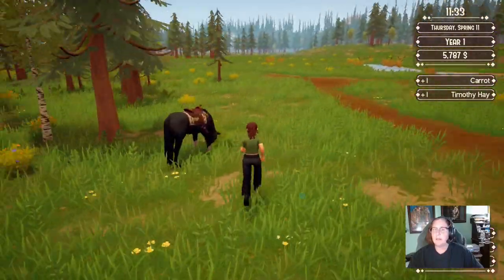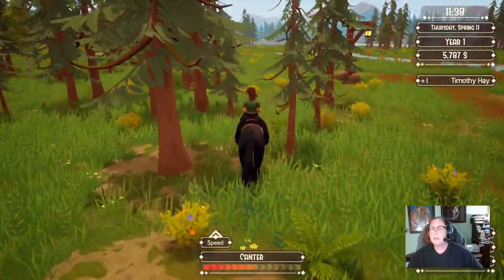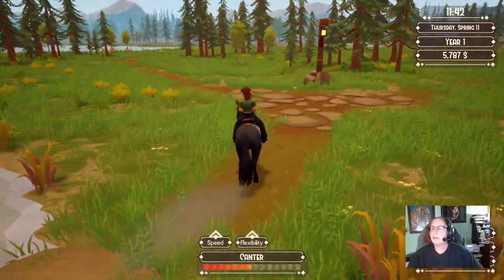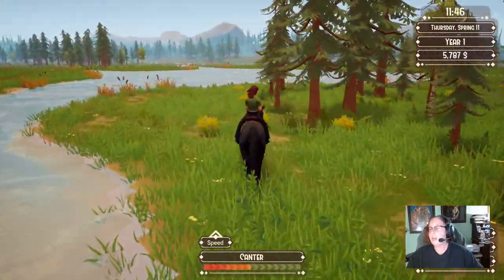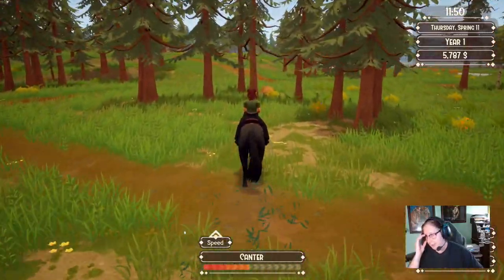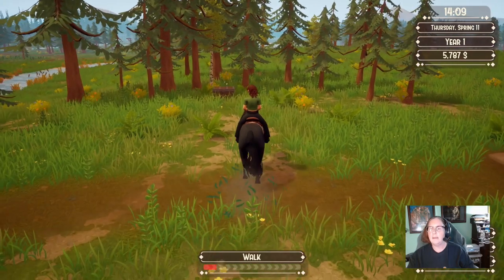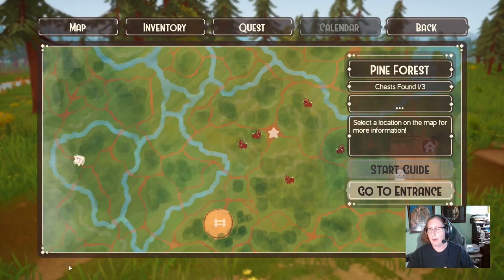Collecting all the forageables as we go. These are the only rocks remaining on the path. We found our second chest in Pine Forest! We're right near where the wild horse pen will be and where the forest statue will be.